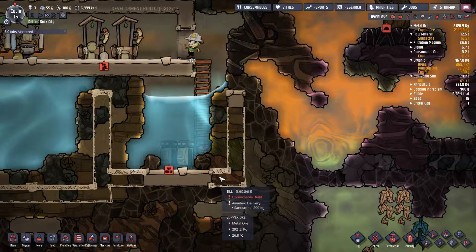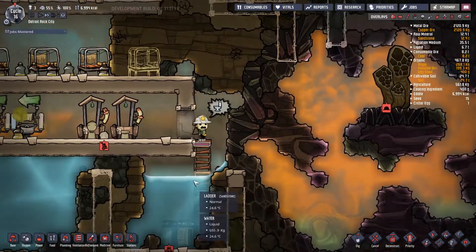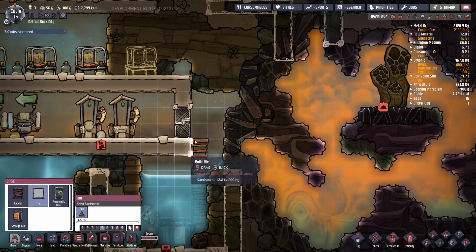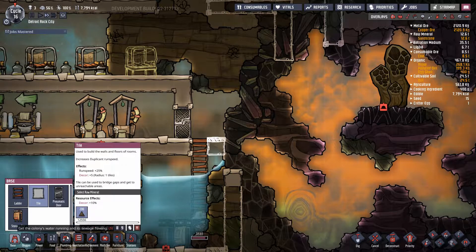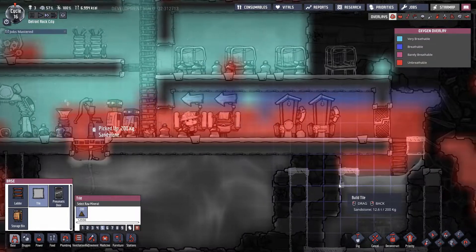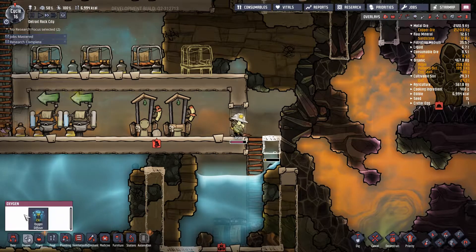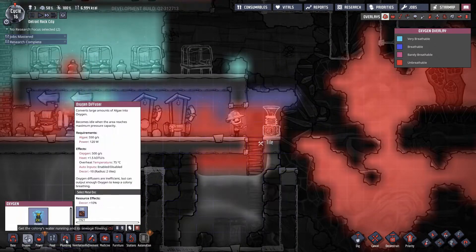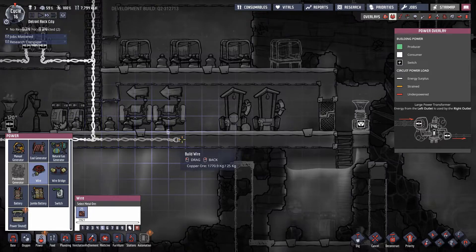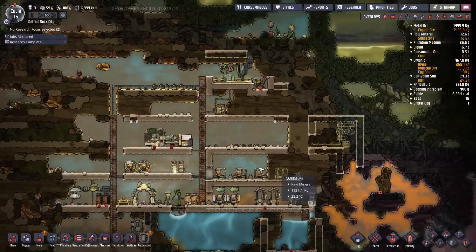We need to fix that. What I'm going to do is fix up this area — there's no oxygen here, which is ridiculous. We'll put in another diffuser here and run our power from here. I think that's the main problem.